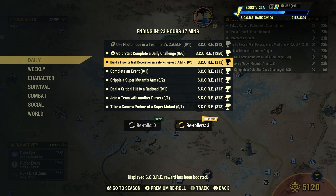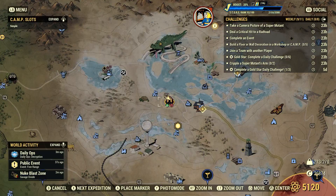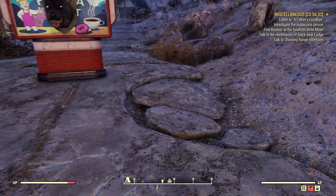Let's take a look at this one here: build a floor or wall decoration in a workshop or a camp, five times. Now I have 313 score because I used a booster earlier and that booster is still applied. So we can either claim a workshop and build some items there, or we can just build it at our camp. I prefer to build it at my camp, just because it's a little quicker.